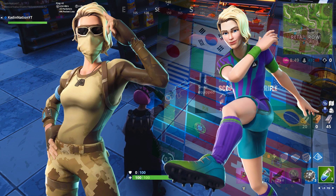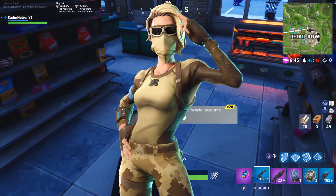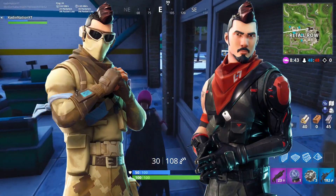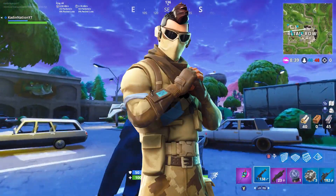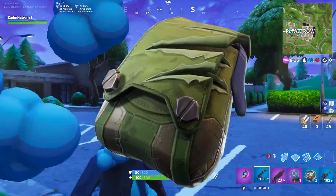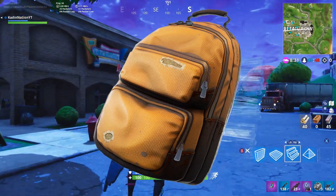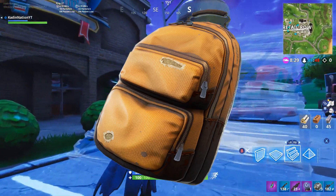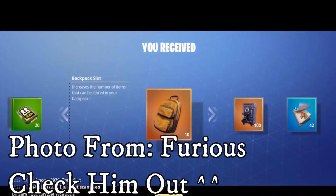First up, a reskin of one of the soccer skins — kind of wish it was a jungle adventure more though. Next is a reskin of the Midnight Ops, also known as the Skyward Soul skin, which is inferior to the Scorpion but still cool. There's also just a slashed-up backpack, but it's cool since we don't have any normal backpacks. It actually looks like the backpack icon from Save the World, which is strange.